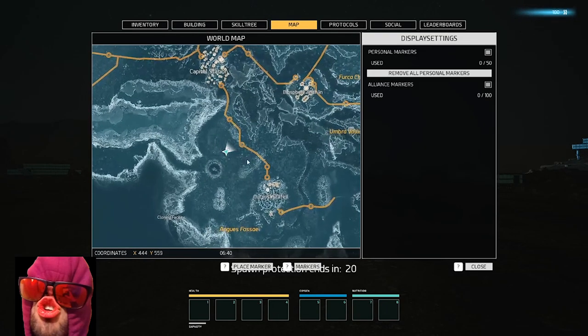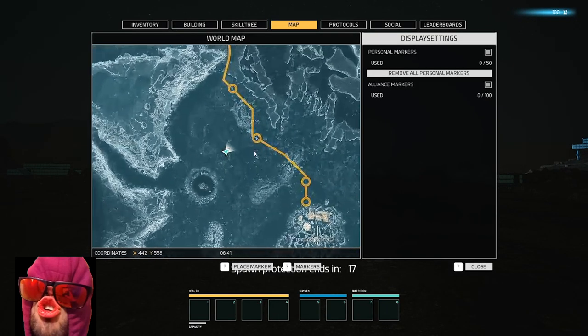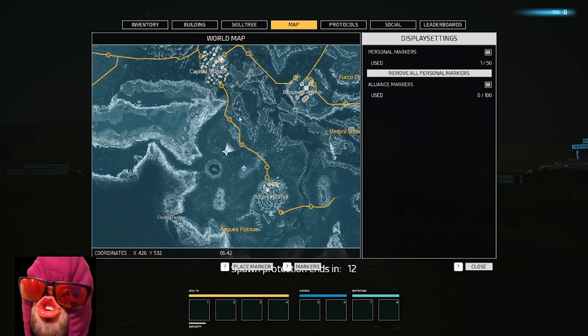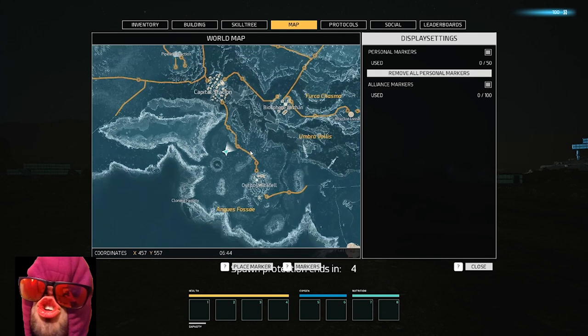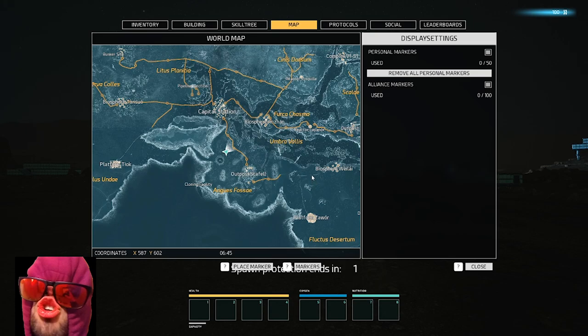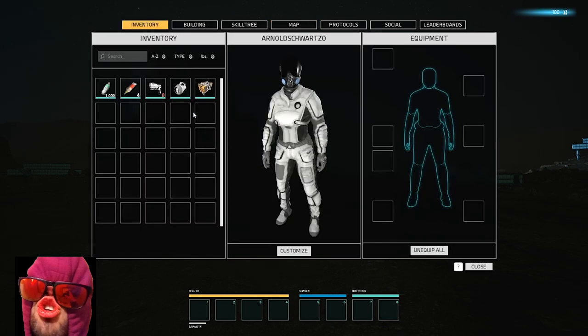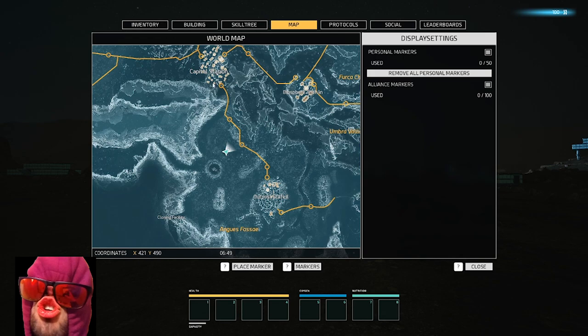First things first, we're going to want to go to the town. I can't scroll - this is annoying, that's new. We're going to learn about a lot of things for this patch, there's a lot of new things and we're going to discover them together. First things first, we need starter resources. We're not getting anything at level one, so what we're going to do is loot a whole bunch of containers in this town right here - Capital Station. It didn't used to be called that.